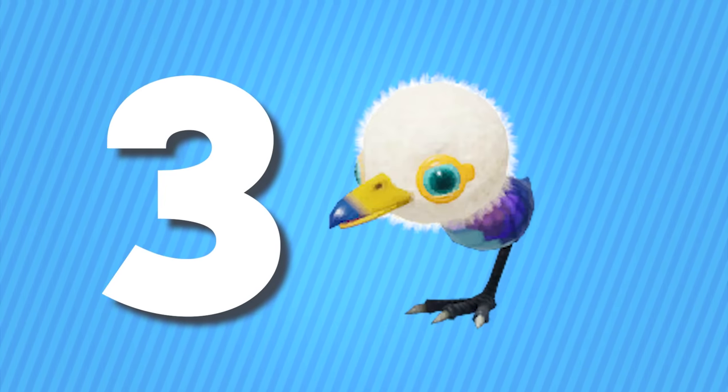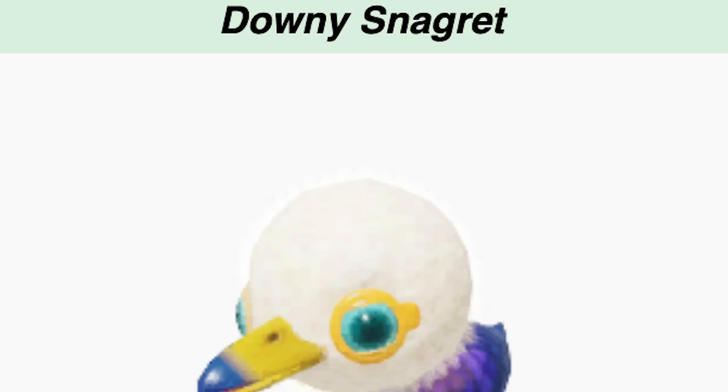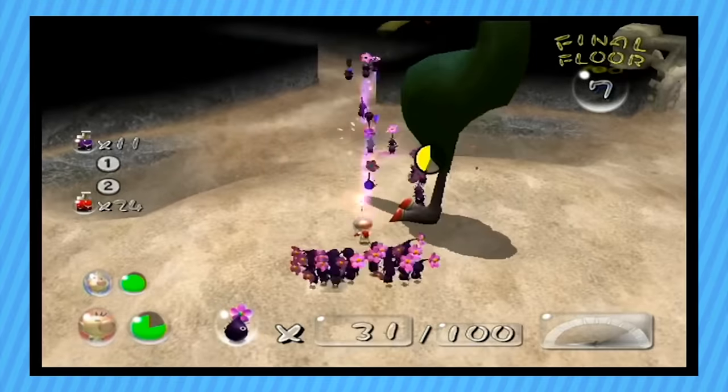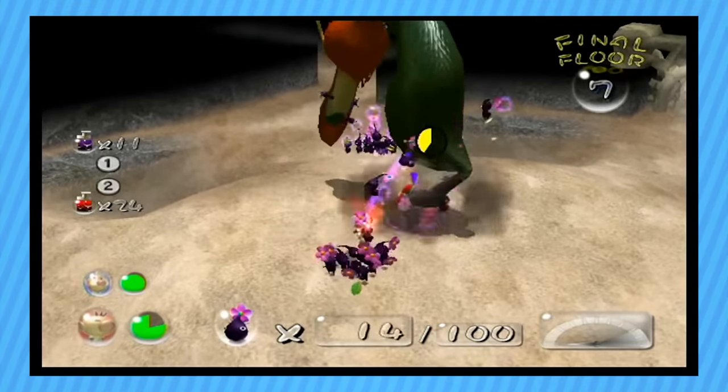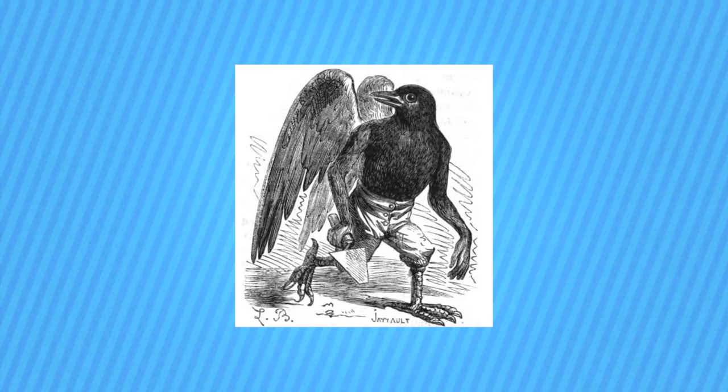3rd place may surprise some people, but the bronze medal goes to the baby Snaggrit. And yes, I know its real name, I just don't feel comfortable saying it, for reasons. This prepubescent chicken wing is too cute for its own good. The Snaggrits are among one of my favorite families in the Pikmin series, and I'm very happy they got a new member. The fact that it's just a cute little bird makes it even that much better.